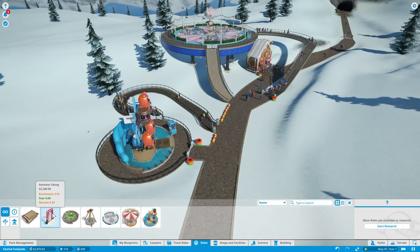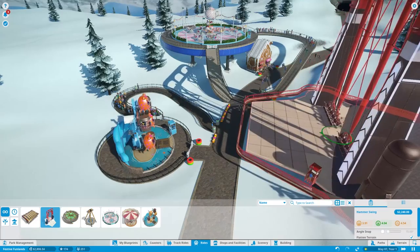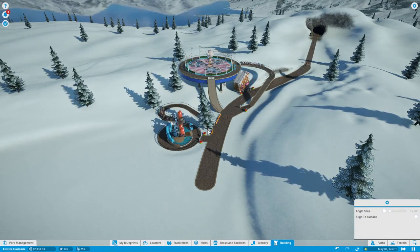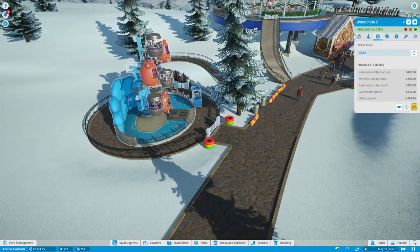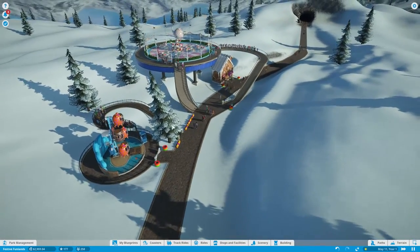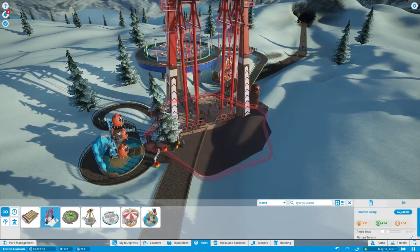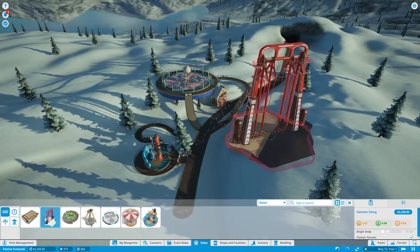I think the hammer swing would probably be the best thrill ride option. There's the entrance. We're going to have to move the tree. Boom, the tree's moving - and I wonder if it affected the scenery rating. It did! I moved the tree and it actually gave it a boost in scenery. I love it. We're at $2,200 and making money. I think it would be kind of cool to have this big ride on top of the hill.